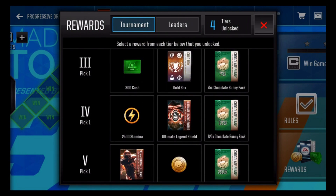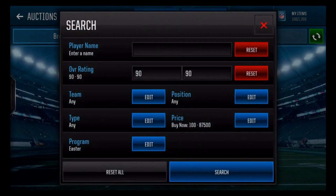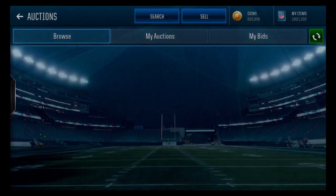For the fourth one, let me check the price of the ultimate legend shield. The 90 overall Easter players go for about 85k. Let me check the price of the ultimate legend shield really quick and then we can make a decision on which one we want. The shield is around 140k maybe.